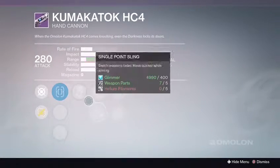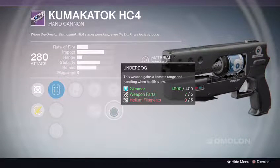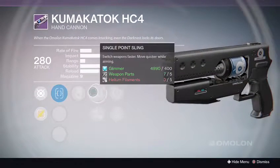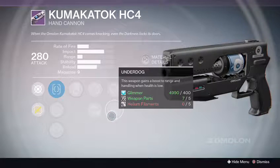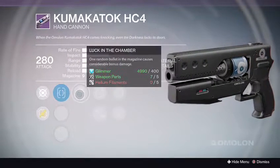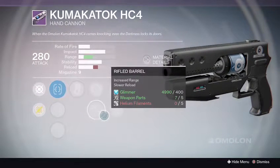Rank three: Fast Draw, Quick Draw and Short Shot. We got Luck in the Chamber, Single Point Sling or Rifle Barrel — nice, there's the range boost — Life Support and once again Underdog. Weapon gains a boost to range and handling when health is low. I think this is a good pair-up: Underdog, Rifle Barrel, and Luck in the Chamber. However, you don't lose stability — you gain a major boost in range. I'm going to recommend rank three.